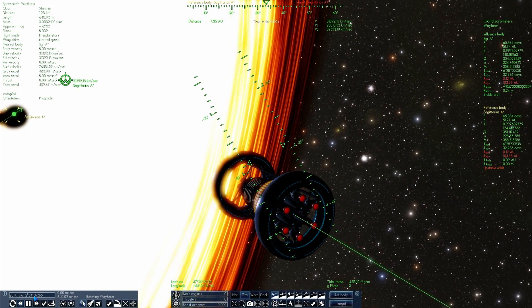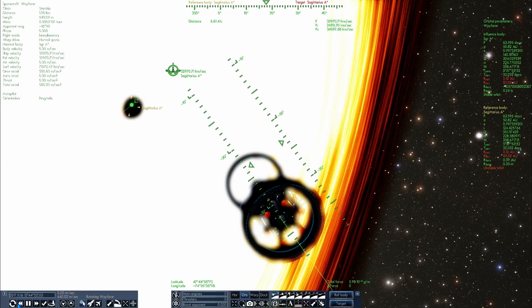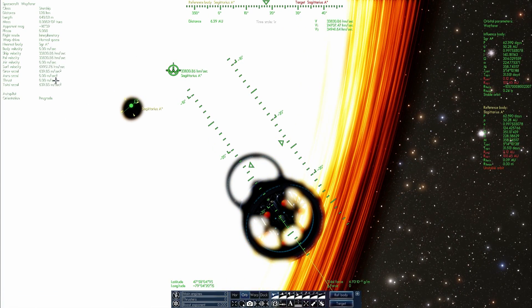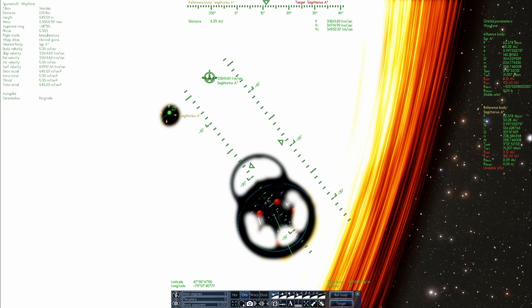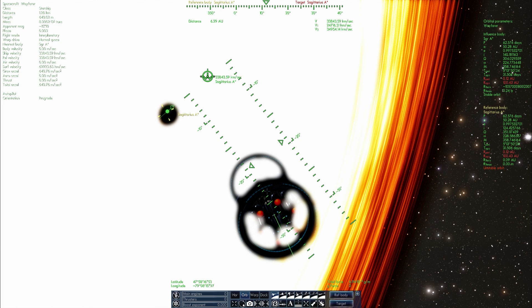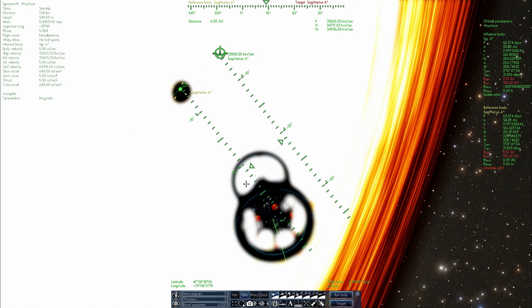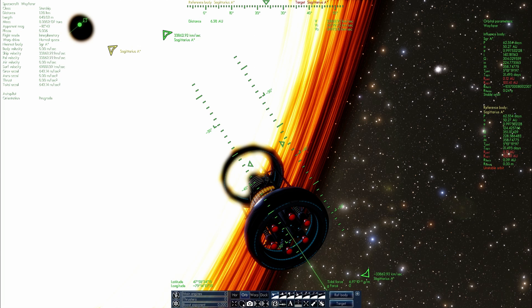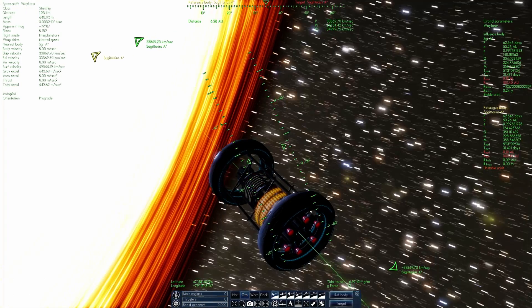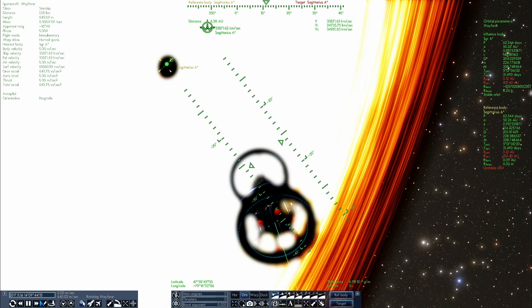We can now see the event horizon of the black hole, and the gravitational forces we're experiencing are essentially 600 meters per second squared — remember that on Earth it's about 9 meters per second squared, so this is several times higher. We're also experiencing really high temperatures of about 13,000 degrees Celsius, and the amount of energy and radiation released would probably kill most astronauts on board within a few hours unless they're protected by very thick lead or titanium shields.